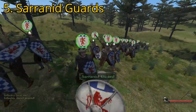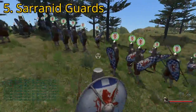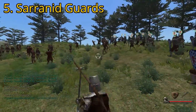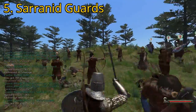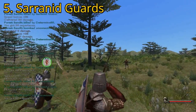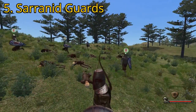Starting us off at number five, we have the Sarranid Guard, alongside the Vaegir Guard, as the weakest melee infantry out of the best. Like the Vaegir version, they sometimes rush into battle with no shield, although they carry shields more often than Vaegirs do, and only medium armor, making them vulnerable to missile fire and melee. They are even faster than the Vaegirs and often carry Jarids, capable of inflicting kills before reaching melee range against unshielded opponents. They can also carry a rare two-handed Sarranid Battle Axe, more powerful than even the already powerful two-handed battle axes other factions have access to.